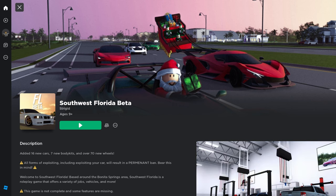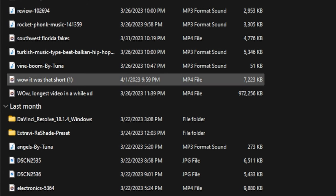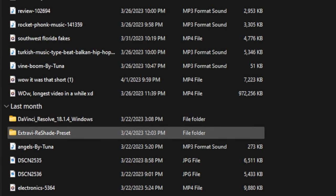The first thing you're going to want to do is hit the first link in the description, then go to your files and find the extravi reshade preset. Right click on it and hit extract all. I have already downloaded this, so I can't show you the whole process, but I think you get the idea.